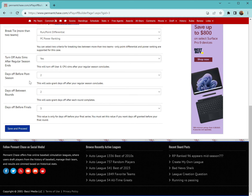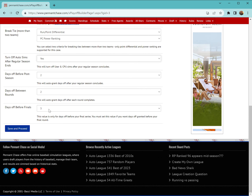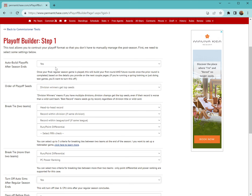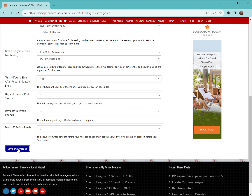The last section here covers days off involved in the postseason. You've got a selection for days off before the postseason starts, days off between each round, and days off before your final championship round — all can be different values. Note that you have to specifically set a value for days off before the championship round; otherwise you won't have any days off before your championship. Once everything looks good, save and proceed.